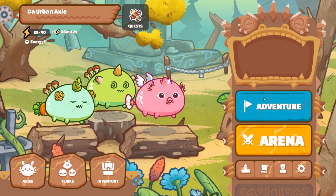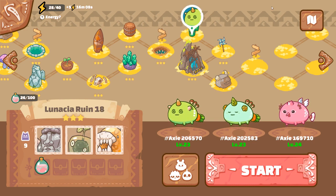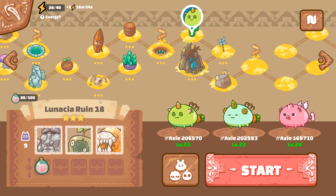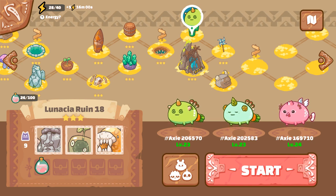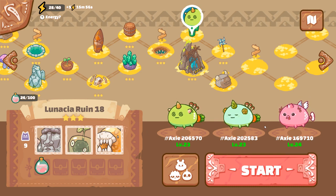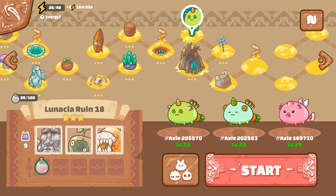Today we're going to be going to Luna Ruin 18. Again, plant-bird combo. I know you guys are probably sick of me saying that every time, but I just want to drill it into your mind that this is a good way to run a team through adventure mode. So yeah, let's go ahead and hop right into it.